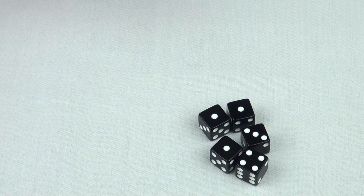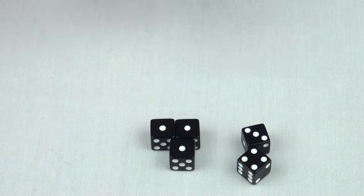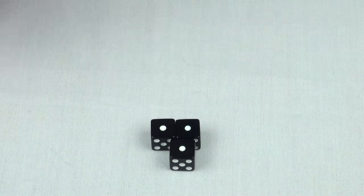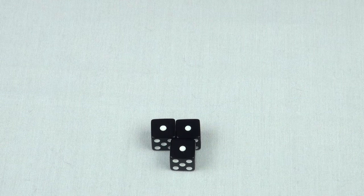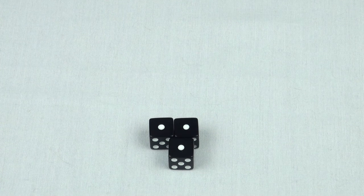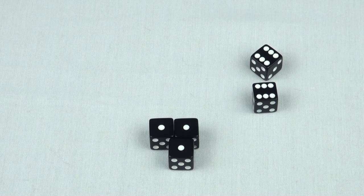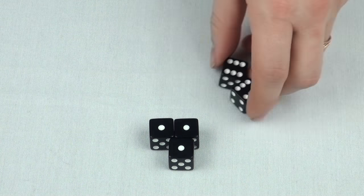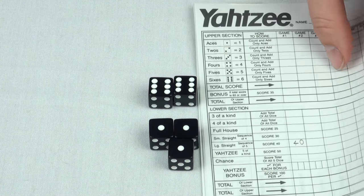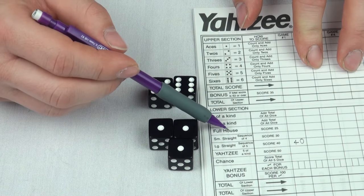On this turn, we've rolled three ones right off the bat, and that can be used to score a number of goals. So let's re-roll the other two and see what we can get. We got a six and a two — not very helpful — so we roll again. This time we get pretty lucky and roll two sixes. That's a full house, and that's something we can score on our score sheet. It's 25 points.